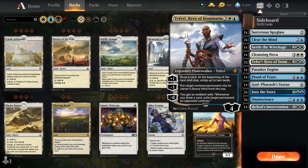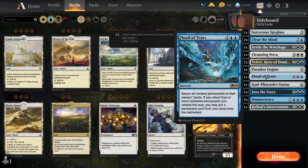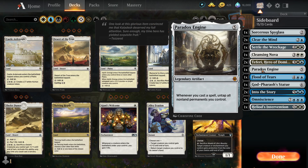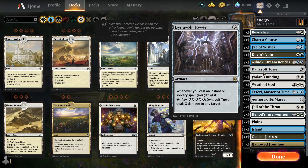In the sideboard we have MacGuffins as usual — Omniscience, Heliod's, Thassa's Oracle, if we want to win like that. It honestly doesn't matter. The only thing that matters is Paradox Engine. Because when you play a Paradox Engine and you have four Dino Vault Towers out, this is what happens.